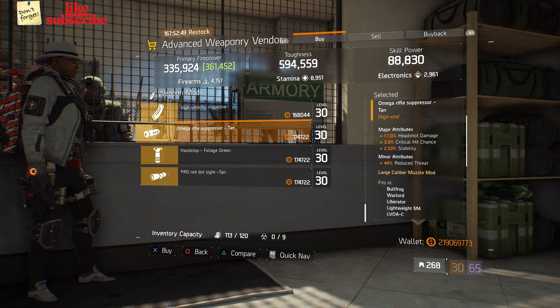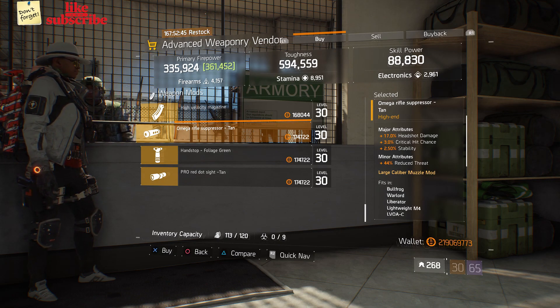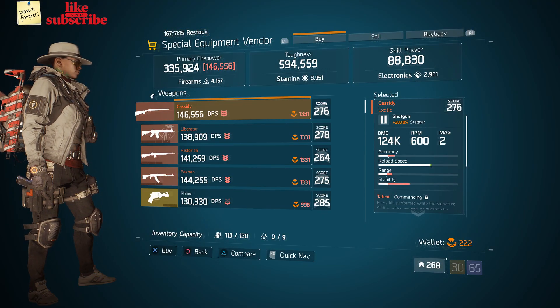Next we got a Mega Rifle Suppressor with 17 Headshot Damage, 3 Critical Hit Chance, and 2.50 Stability. Still at the Base of Operations, head over to the Special Equipment vendor.